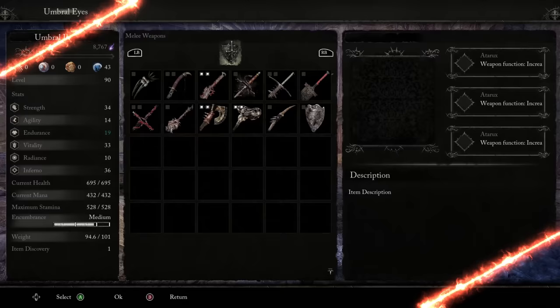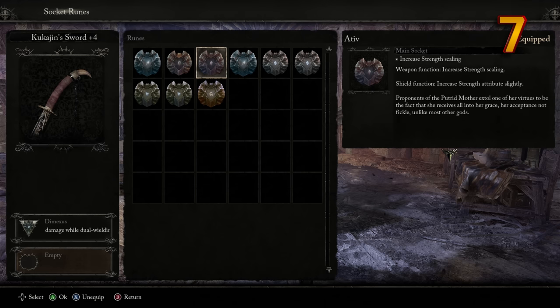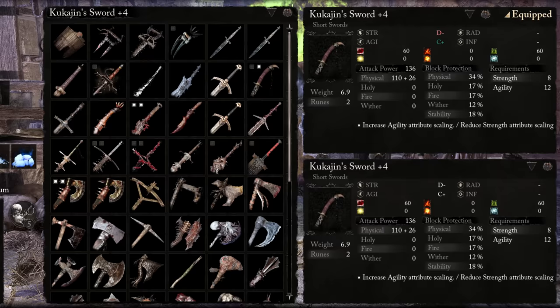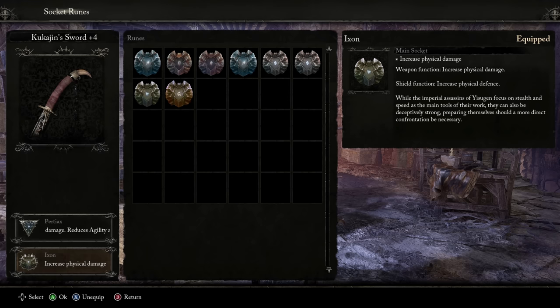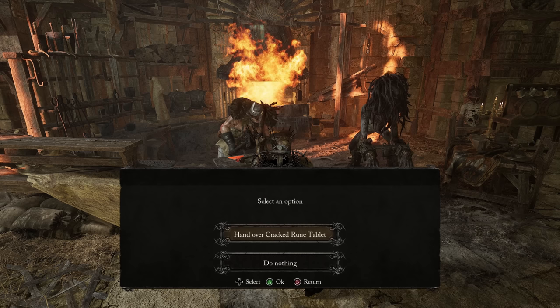Socketing runes is another cool mechanic this game offers to further optimize your builds. At the blacksmith, you can socket runes into your weapons — something like increase inferno attribute, reduce radiant attribute. This will not actually change the letter grade; it won't go from a B to an A. But it will show the letter as green to signify it's getting a buff, or red to signify a nerf. We believe that runes which simply increase your damage are more effective than runes that raise your attribute scaling. You will need to give the blacksmith rune tablets in order to start socketing these runes.